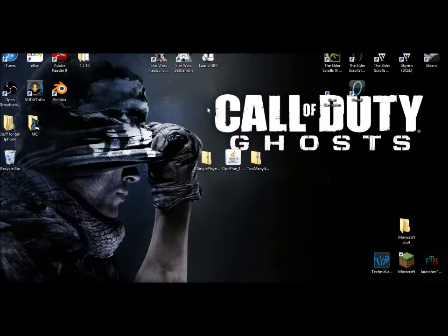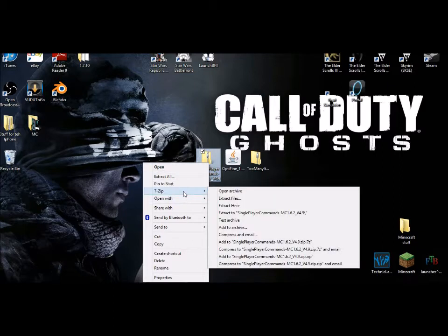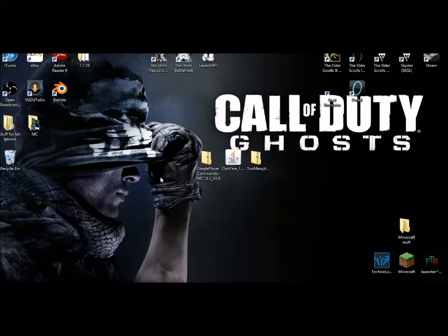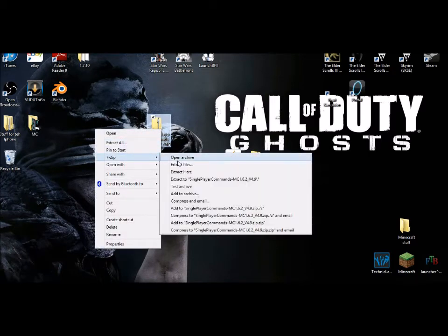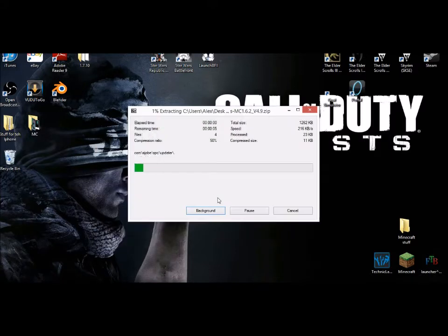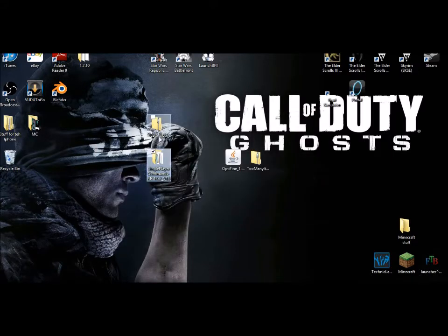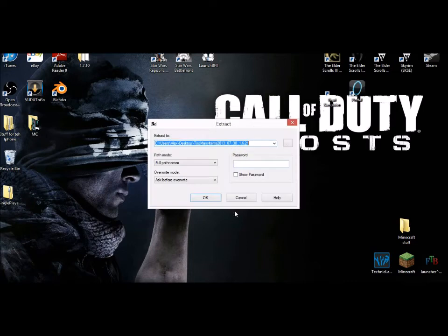Now what you need is either 7-Zip or WinRAR. I prefer 7-Zip because I've had bad experiences with WinRAR, but either is okay. Basically you just need anything that allows you to search through archives. Now you're going to extract both Single Player Commands and Too Many Items so they're unzipped — all except for Optifine.